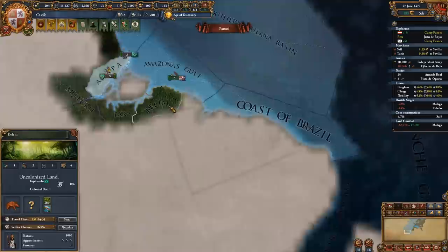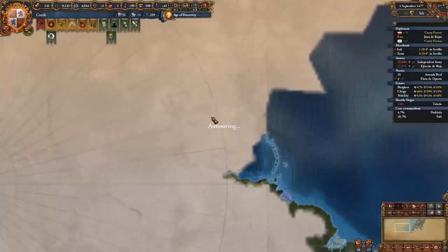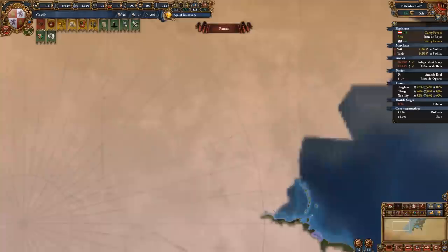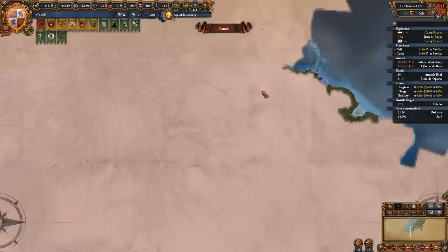Hop over to the Brazilian coastline and work your way from there. The most important part of the new world to colonize is the Caribbean — make it your first priority before anything else, followed by the North American continent. The South is pretty bad and not worth bothering with much. The only area of South America worth focusing on is the Peruvian part, because of all the gold mines in the Incan Empire.